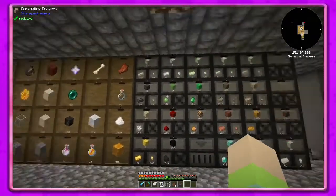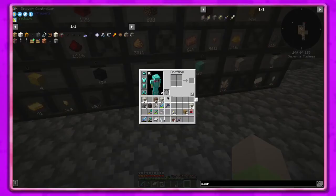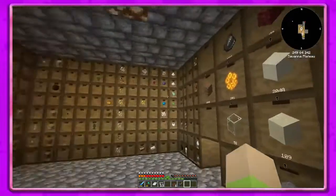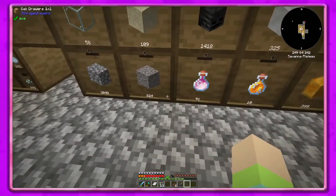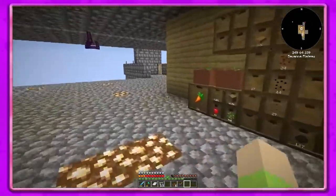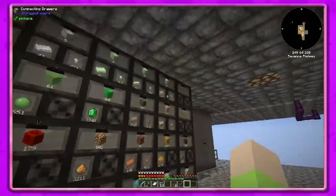Can we not do dust anymore? No, we can't — we're gonna have to put a void upgrade on that one. We need steel so let's get some steel blocks.